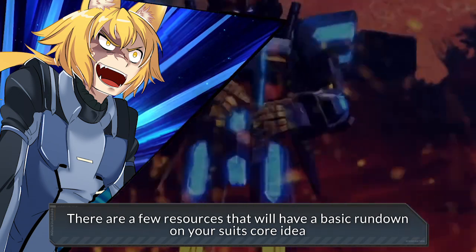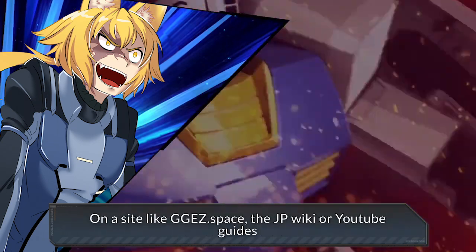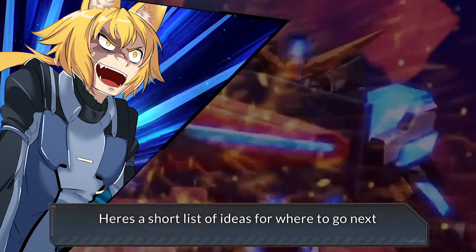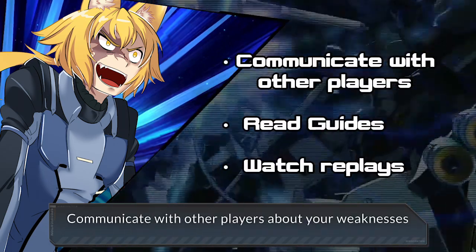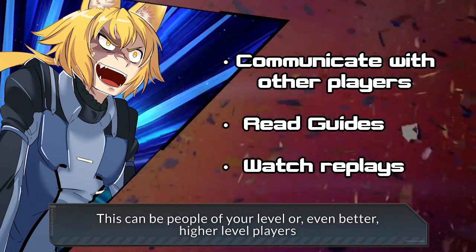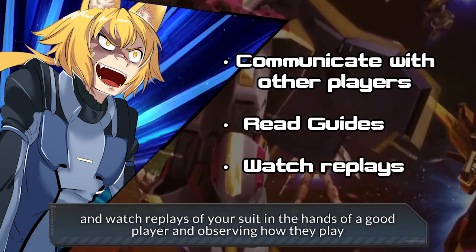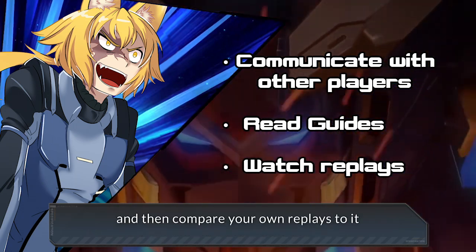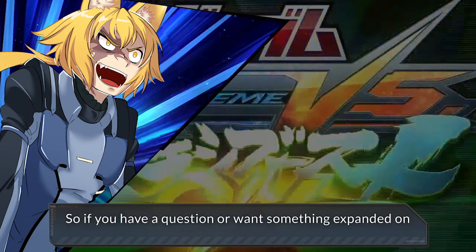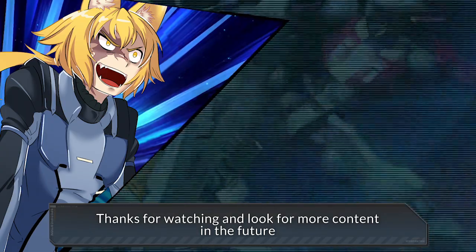There are a few resources that will have a basic rundown on your suit's core idea on a site like GGEZ, the JPWiki, or YouTube guides. When you've gotten a good amount of play and are getting comfortable with your reliable beginner suits or preference picks, here's a short list of ideas for where to go next: communicate with other players about your weaknesses — people of your level or, even better, higher level players. You can read guides on how to maximize the gameplay system and movement, and watch replays of your suit in the hands of a good player, observing how they play, and then compare your own replays to it. I intend to cover other gameplay topics in the future, so if you have a question or want something expanded on, leave a comment or drop a question in my Curious Cat inbox in the description. Thanks for watching, and look for more content in the future.